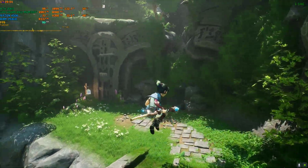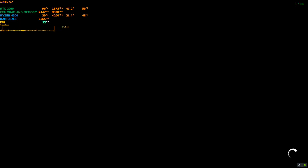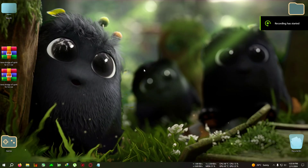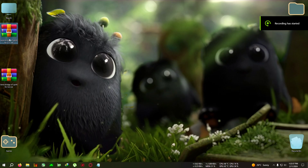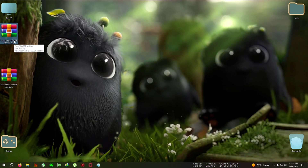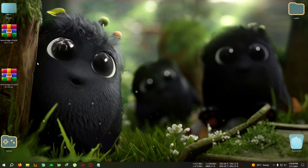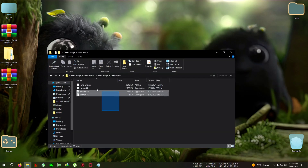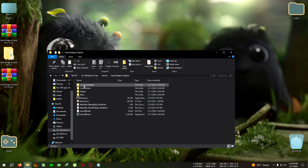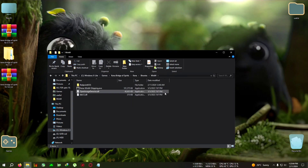So let's begin the mod. After exiting the game, you need to download either of these two zips — FSR3 v1 or FSR3 v2 — because for some users FSR3 v1 might not work, so they can try v2, but v1 is working fine for me. Extract it to a directory, open it, copy everything inside, go to your installation directory of Kena, then go to Kena > Binaries > Win64, and where the Win64Shipping.exe is located, paste everything there.